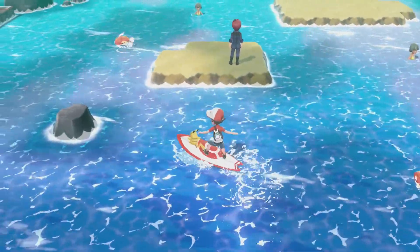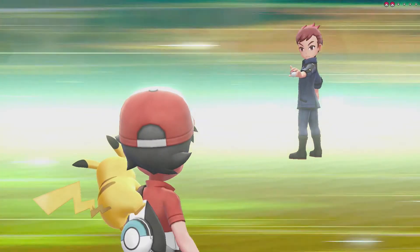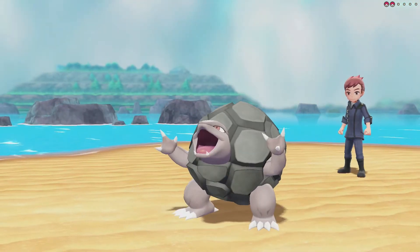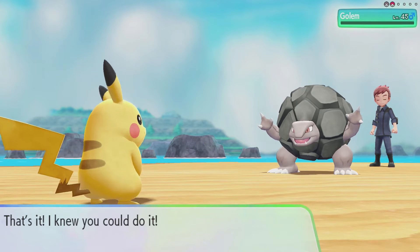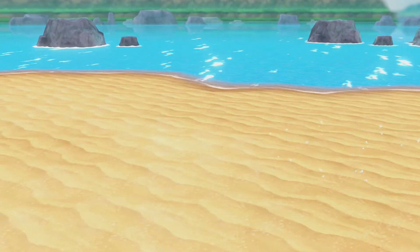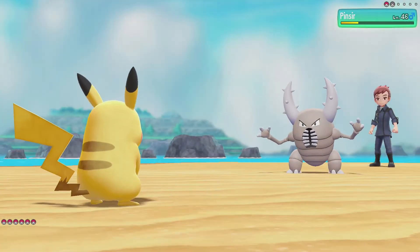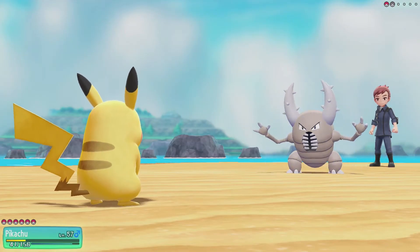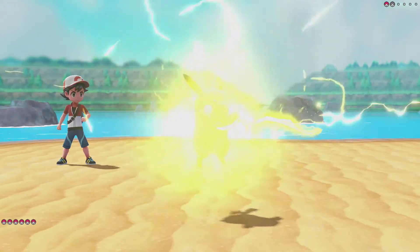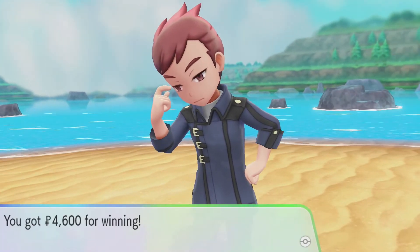What do we have? Magikarp. Looks like an Ace Trainer and a swimmer over there. Nothing to worry about. If it was a normal Pikachu I'd be worried, but this one knows Surf — or Splishy Splash — so we're fine. We know a flying type move. Perfect. So we've defeated Marty.